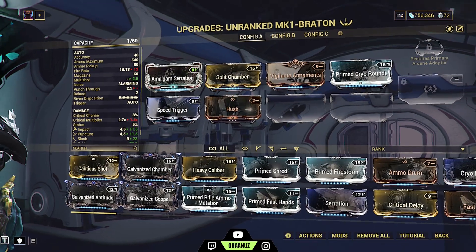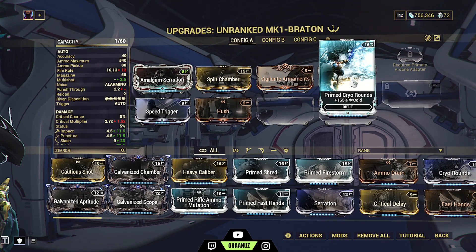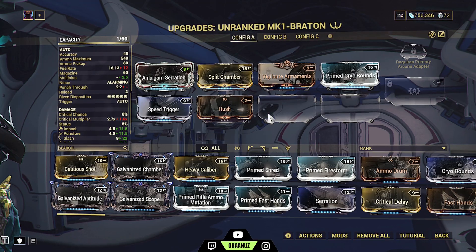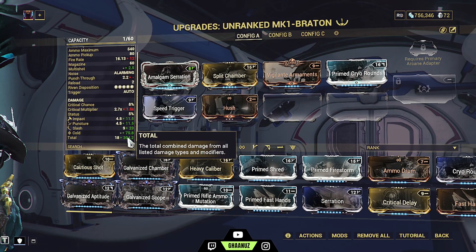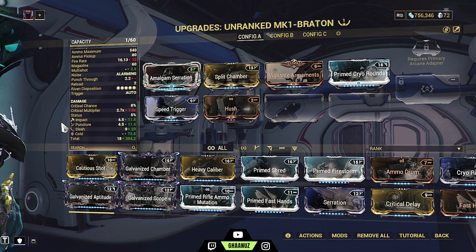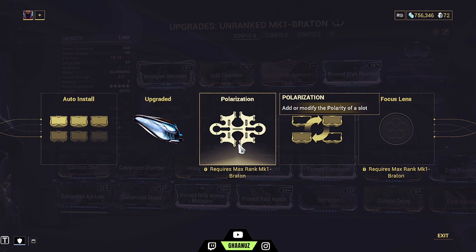As a new player you can do auto install, and if you see that some mod slots are empty, applying Forma reduces the capacity needed so you can fill more mods into the gun — that's how you mod a weapon. You have to experiment with different mods, whatever suits you and the mission type. You should modify your weapon to have good crit chance — 60% or good status chance — 60%. To apply Forma, go to Actions, then Polarization.